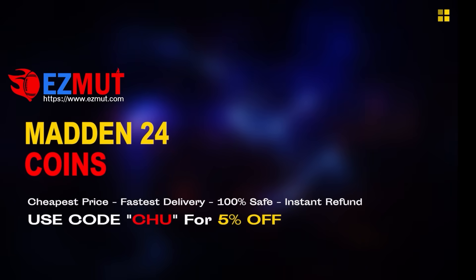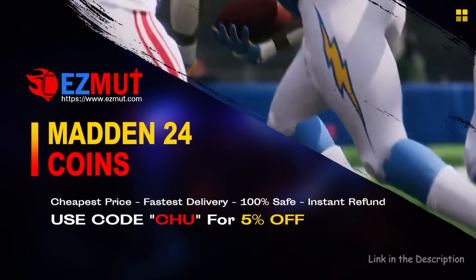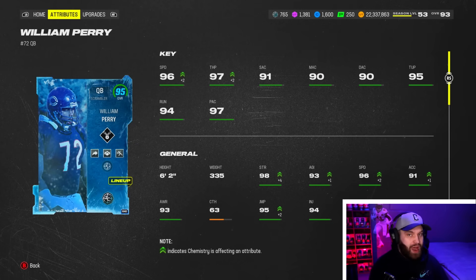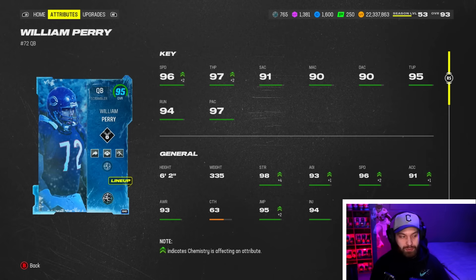He is 94 speed, I don't know what his release is yet, his abilities look solid, I'm excited. If you're looking for cheap fast Madden coins to build that god squad, head over to my sponsor Easy Mutt and use code 'shoe' for five percent off your order, link in the description. This was one of the presents I didn't pull - I only pulled the wide receiver Deion and the middle linebacker Gronk. We're doing videos on those cards as well, but William Perry is the one most people are excited for as a quarterback.